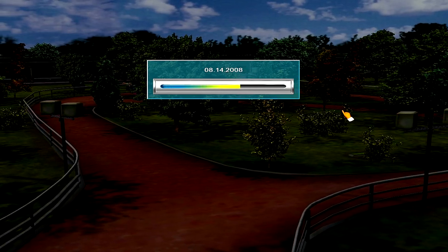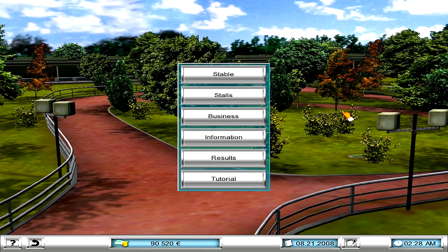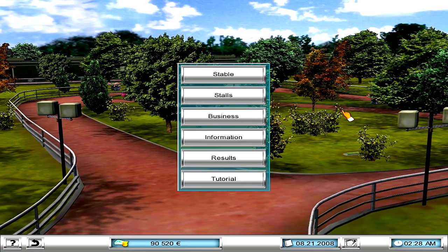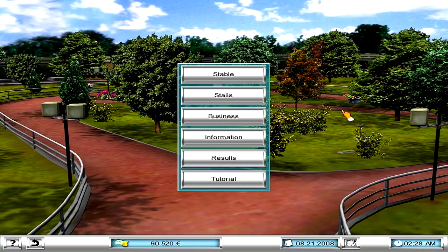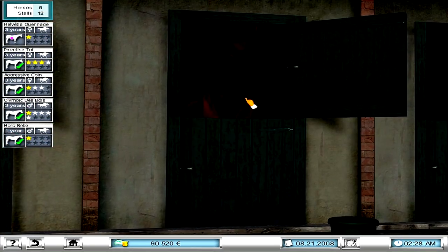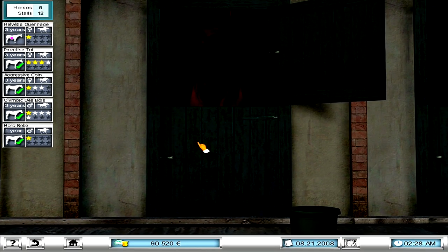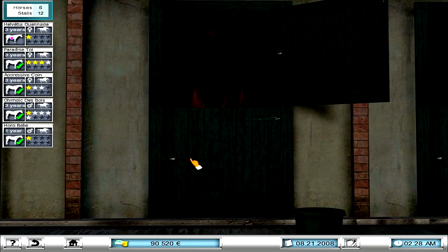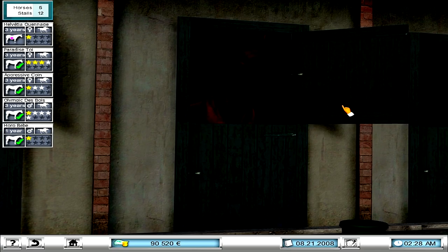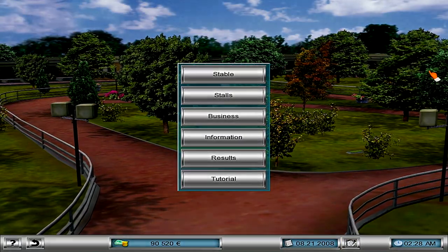Nonetheless, ladies and gentlemen, that will do it for today's episode of Racing Manager 2. Hopefully you all have enjoyed. If anybody wants to acquire this game, description box below as always. For our first foal, once it's born, I will use one of your names. I'll use a Random Wheel Generator just to make it fair — let me know what the name of the first foal should be if I can change it. I haven't really done breeding in this game but I'm assuming I'll be able to make a custom name. Until next time, have a great and fantastic day — see you later, goodbye!